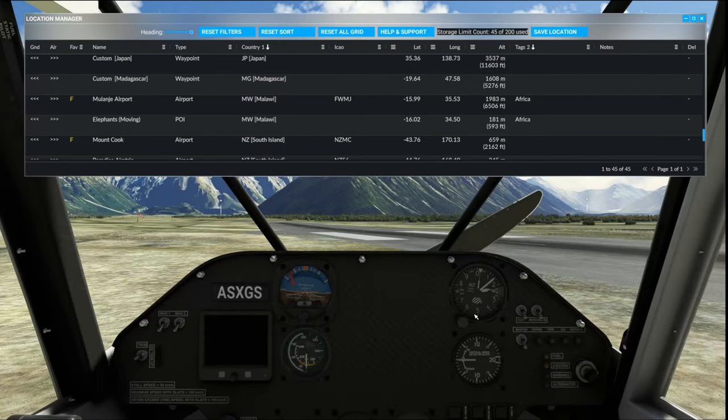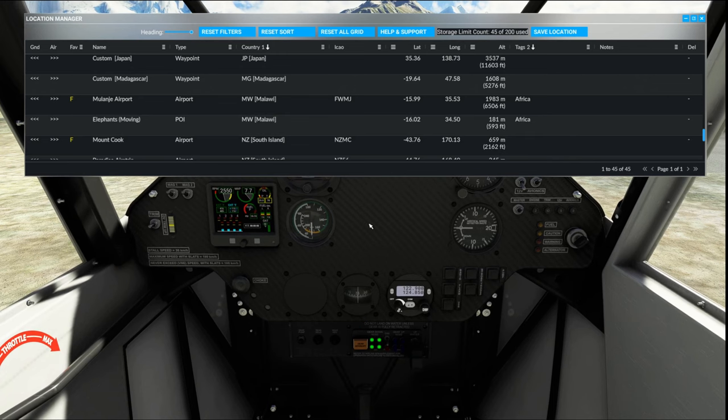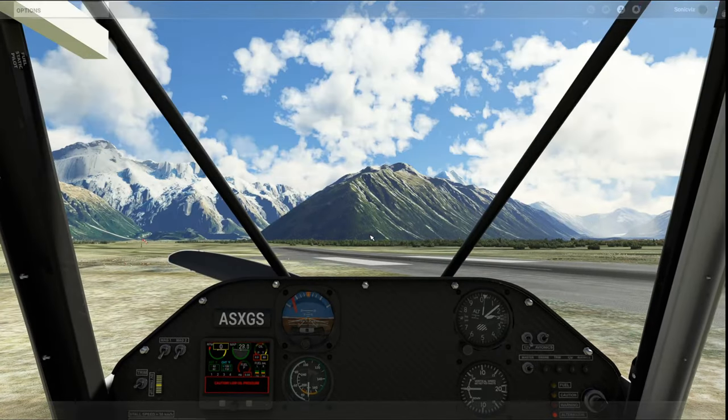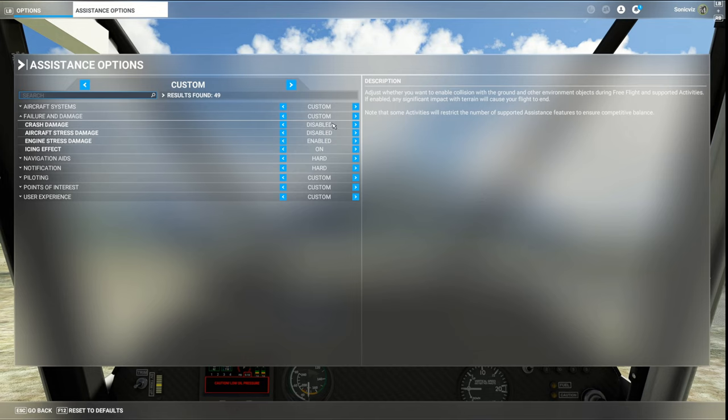I do recommend that when you're going to teleport, in your assistance options you have failure and damage disabled, aircraft crash damage off, aircraft damage off. They should always be off since there's no real damage in the sim - it just disrupts the flight. You might want engine damage on as that's useful for aircraft doing long-term maintenance modeling such as Milvis and some other aircraft developers. Icing effect can be on, but you can turn those off as well. With active pause it shouldn't be a problem.